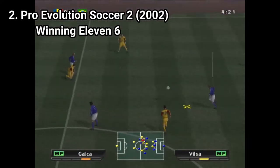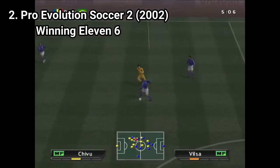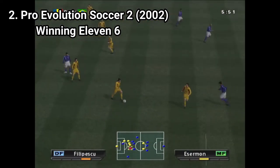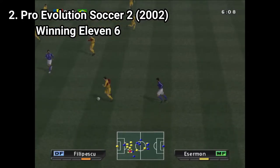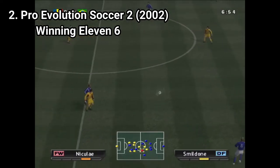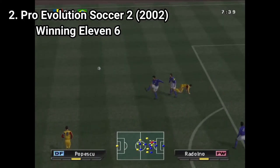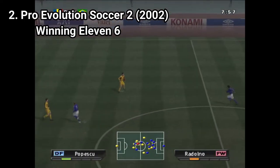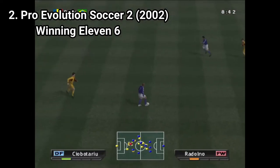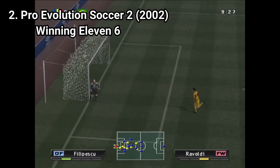Pro Evolution Soccer 2 looks at first impression just like the first one, but it isn't. Konami listened to what the players said and improved the gameplay. They improved key aspects like passing, tackling, and dribbling. They expanded the training modes and added an overhauled Master League mode that creates an even more immersive experience. Konami also claims to have implemented more than 10% more animations for each player, and the game shows it. The game also has a much more complex player transferring system.